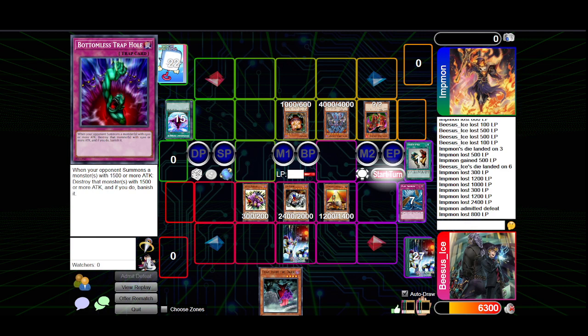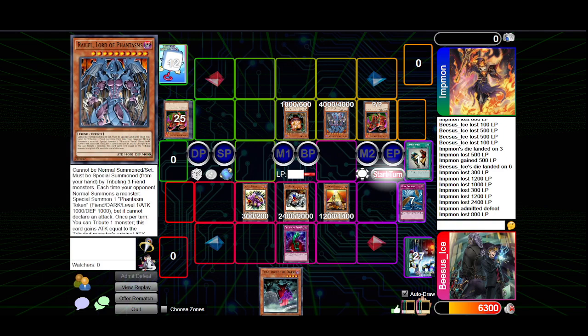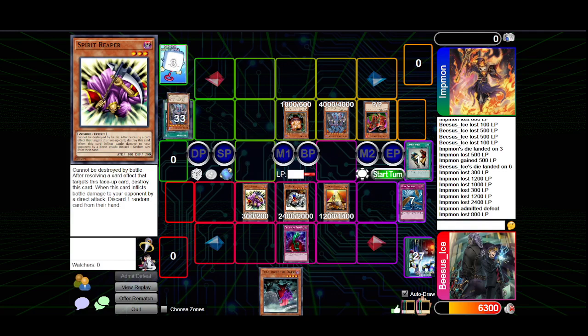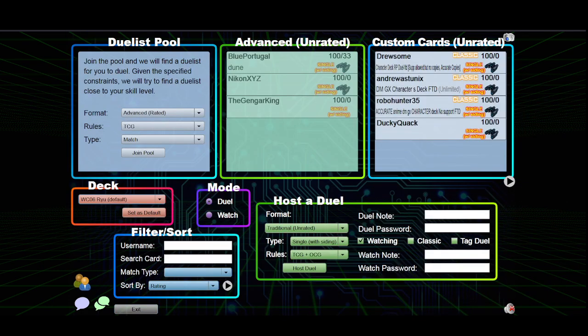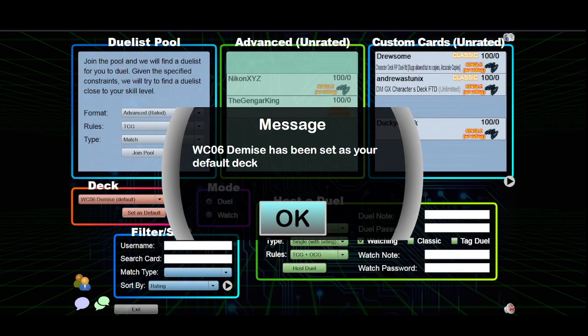Guess it's time for game three. I had a Bottomless Trap Hole face-down that I was saving for Ravail. This zombie deck is surprisingly consistent. Bottomless in a lot of circumstances is better than Saku. Demise is my last one.